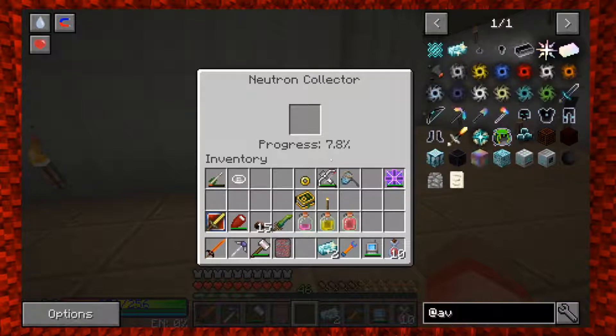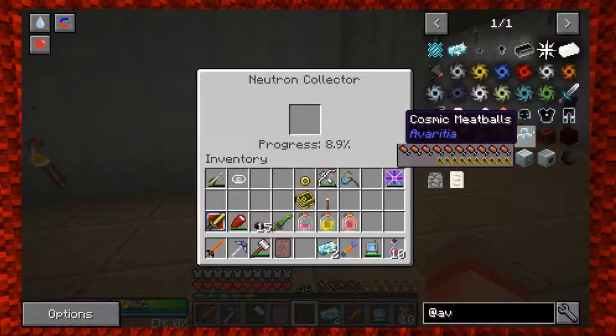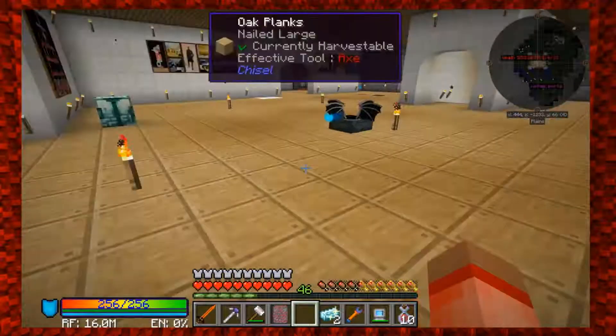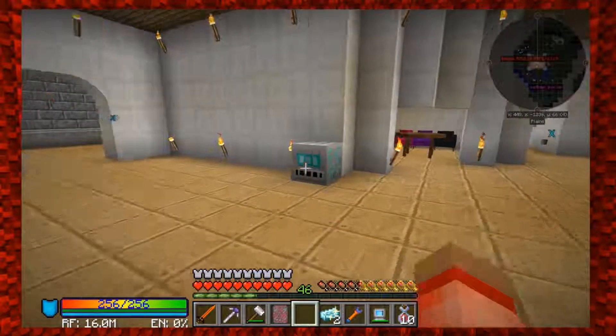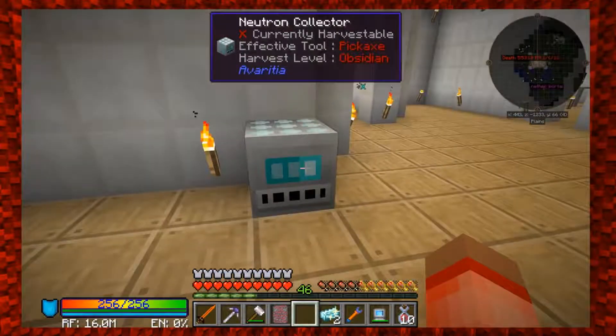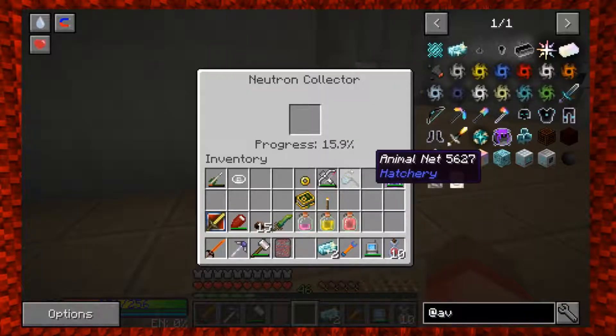Progress at 5.8 percent. We're gonna see what happens when it gets to 100 percent - probably gives us one. If it gives us one, we'll take it. We can make another one of these too. At least we started it. It should be giving us iron now. We're at 15 - we're gonna get one neutron thing.